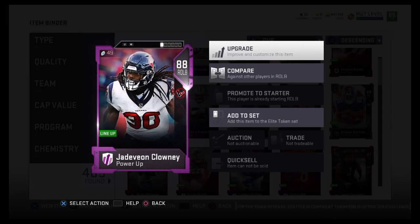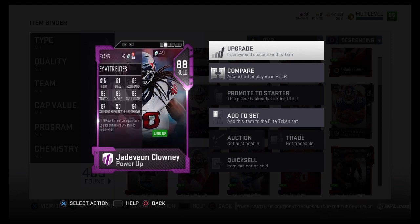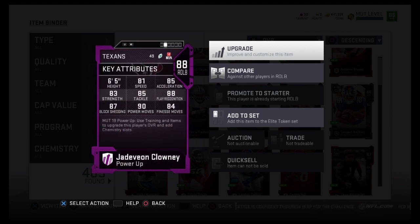Today we're looking at the Core Elite Davion Clowney. I powered him up to an 88 overall — 81 speed, 85 acceleration, 83 strength, 87 block shedding, 90 power move.